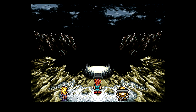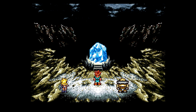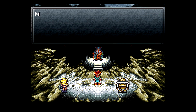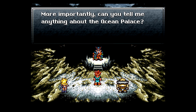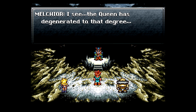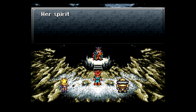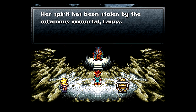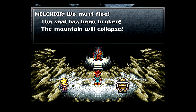And is he coming back? There we go. I'm just so used to playing games blind that I feel like I need to pretend to be playing this blind. Who is it? Melchior? Indeed, I am Melchior. Have we met before? Can you tell me anything about the Ocean Palace? I see the queen has degenerated to that degree — the more energy the Mammon Machine absorbs, the further the queen degenerates. Her spirit has been stolen by the infamous immortal Lavos. We must flee — the seal has been broken, the mountain will collapse.